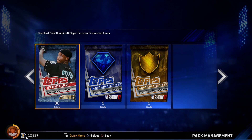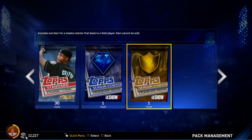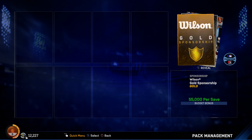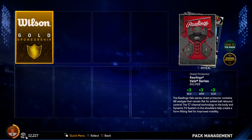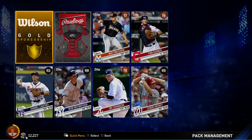I have 30 packs to open, which is going to take a while. I'll probably just capture anything really awesome — if I get a really good pull I'm not going to show every single pack opening. I'll come back at the end of the video to open the last two. I got a gold sponsor card which would be nice in franchise mode, and a few decent bronzes from the other packs I opened, including a couple of 79s. That gold sponsorship is probably the best thing so far.